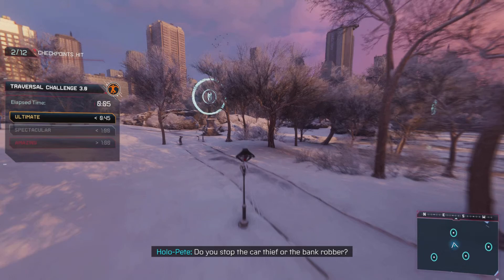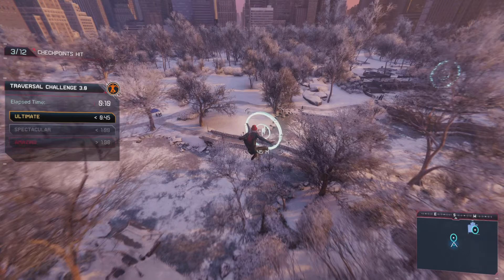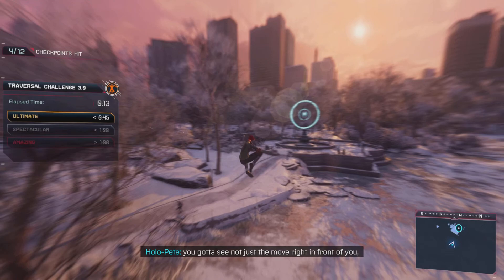No quick zips — you're going to point launch off of there. Quick zip one, quick zip two, and then point launch off the bridge. Quick zip one — I think just one here. Nope, two. And then point launch off of here.